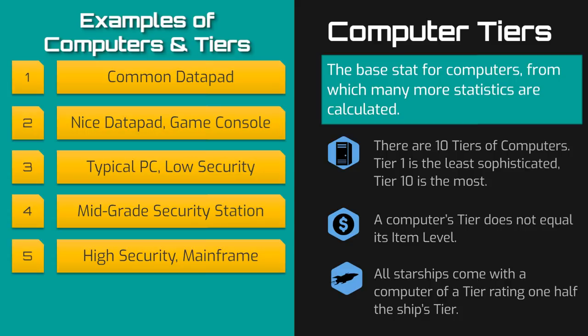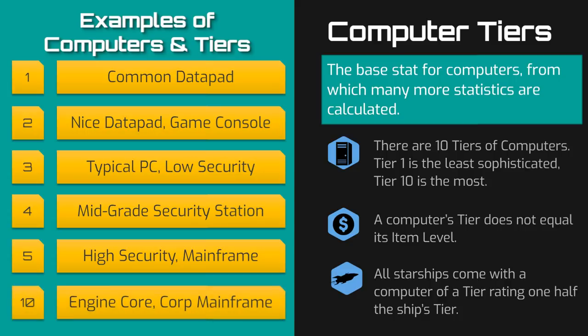I only found one example of a tier 6 computer, and it was a custom-built prototype workstation. I was unable to find any examples of tier 7, 8, or 9 computers, but examples of tier 10 computers include the engine core of a space station, a major corporation's mainframe, and the computer core of a capital ship.